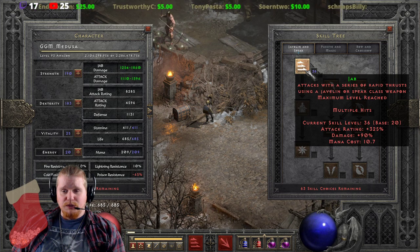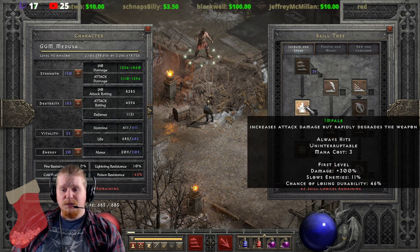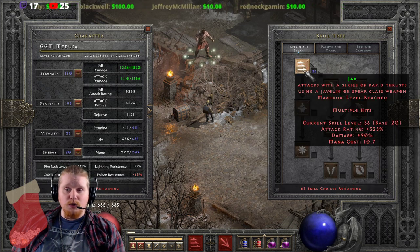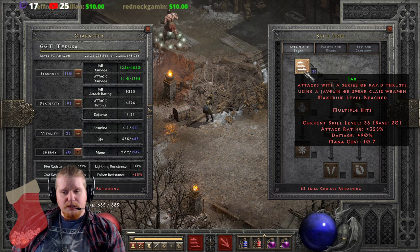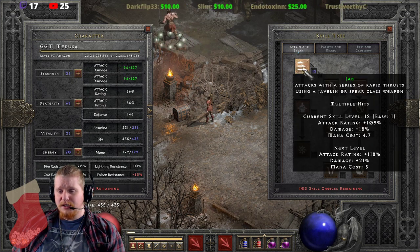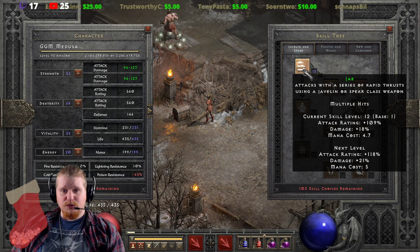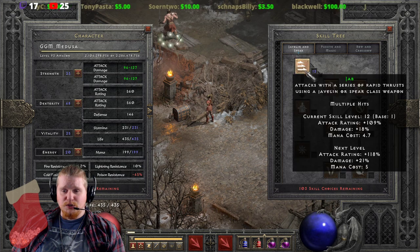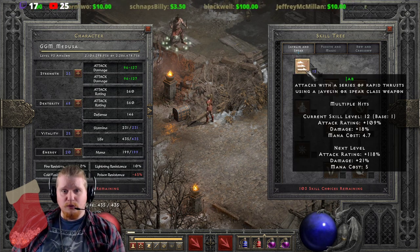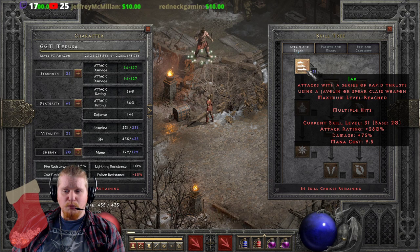I more often end up going with Fend because it hits more targets more quickly than Jab does. Single target is really the only situation where I find myself using Jab, and even then I often prefer Impale because it does more damage and guarantees the hit. Mana cost is also kind of high on Jab as you level it up — it's 10.7 mana at level 36, whereas at level 12 it's only 4.7.